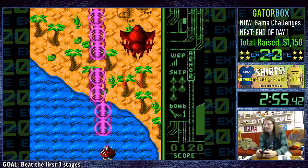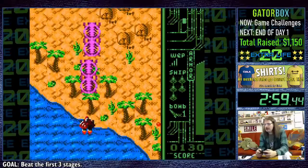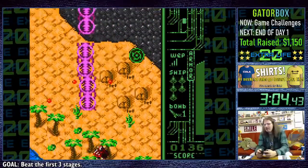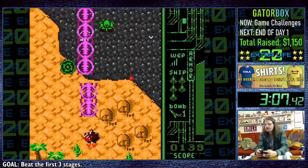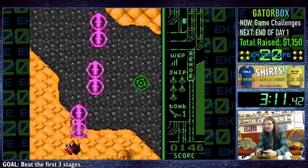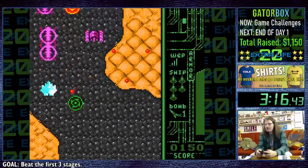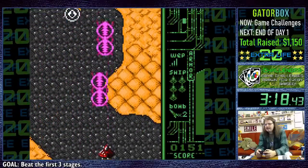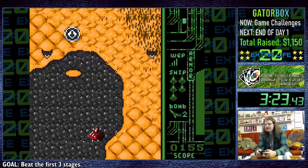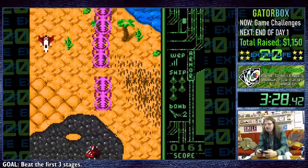This looks like the first boss. Oh okay, he dropped like a sack of bricks — he couldn't handle the purple! I don't want that item, go away — I like this item now. This is where it's at. This is who I am now. I am purple laser man.